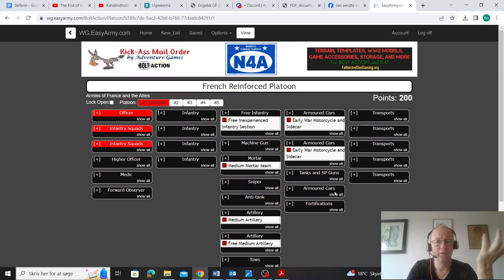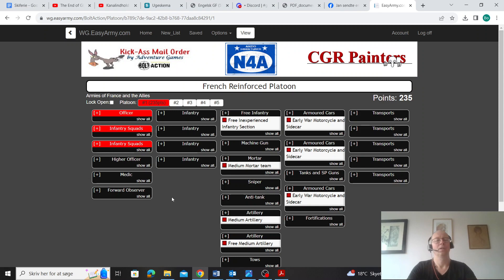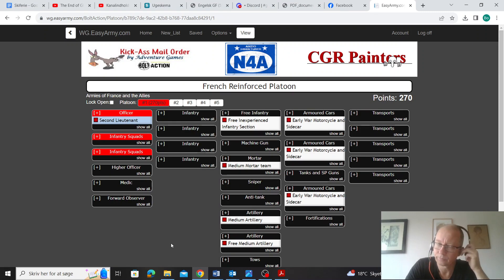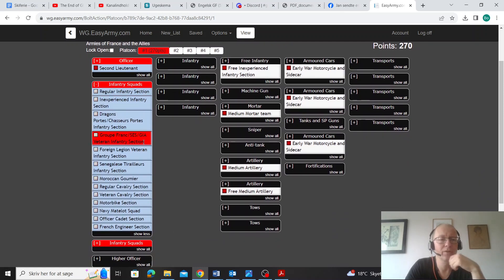Now I not only have HE to deliver to the enemy, but I also have DACA — ranged DACA — to shoot at the enemy as well. And look at that: I've only spent 235 points. We have to take an officer, so I'm going to try the cheapest one I can get — an inexperienced second lieutenant. And then we have a good selection of different infantry choices.